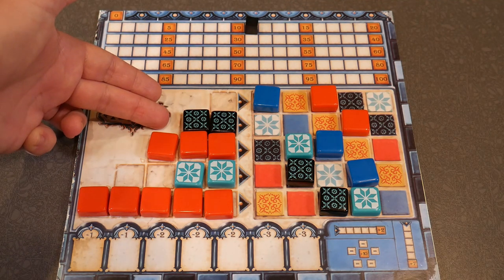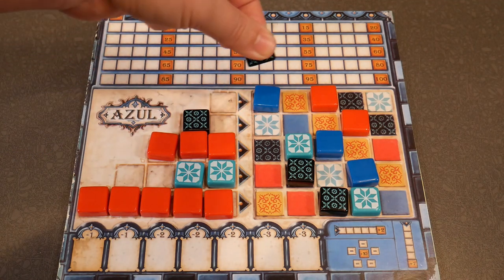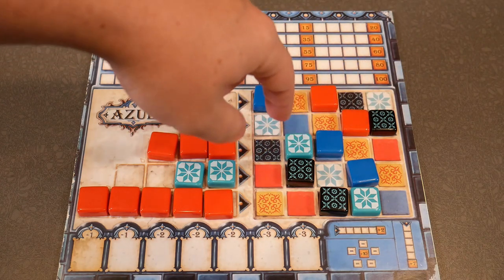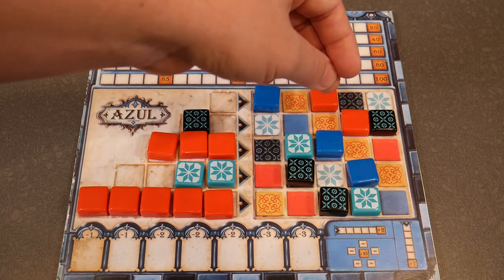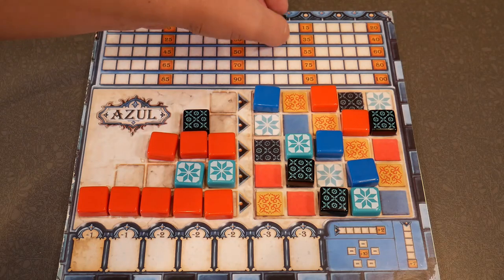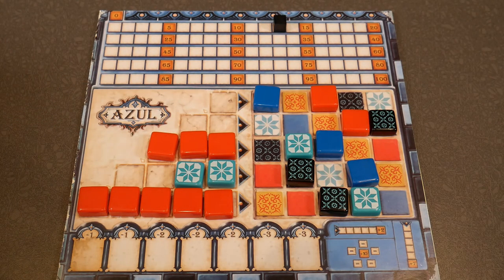You completed this row that has two black tiles in it, so you'll take the rightmost tile and put it down. It's adjacent to one other block, so you count how many blocks are in that row that are adjacent — that'll be one, two — and you'll score two points. The remaining tile gets discarded to the box to be shuffled in later once the bag has gone through.